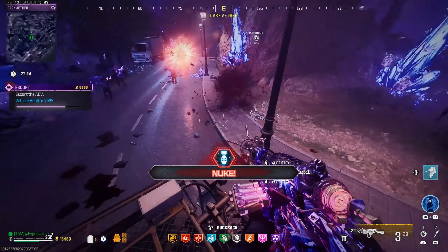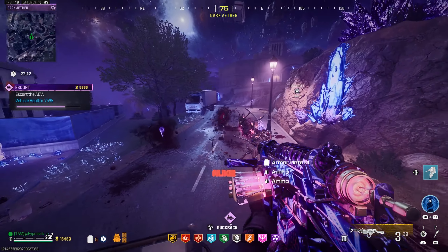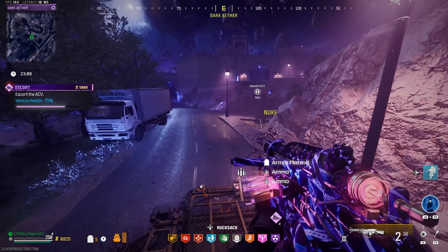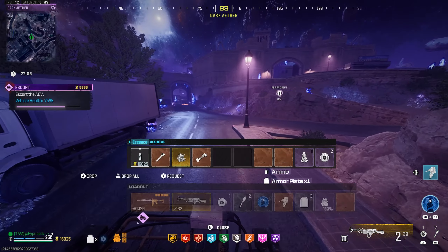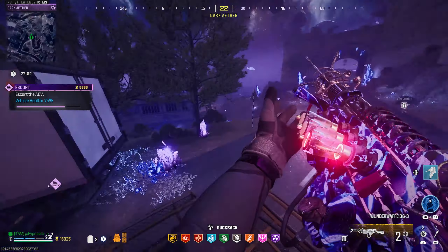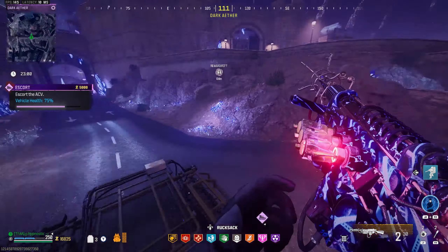Got a little nuke to help out. Let's get that extra plate. We do have a few more Kazimirs left — that's good. Definitely going to help. There are zombies up ahead — let's see if we can hit one of them.